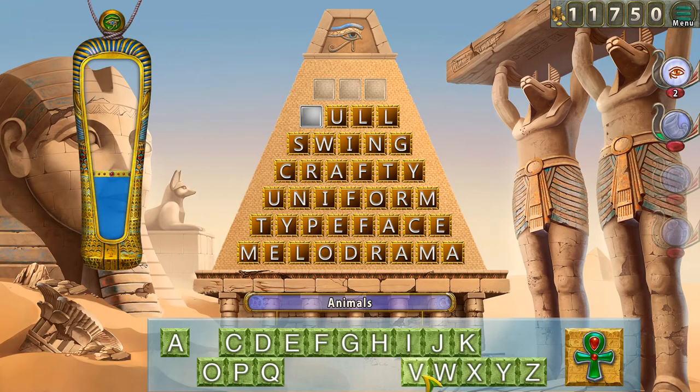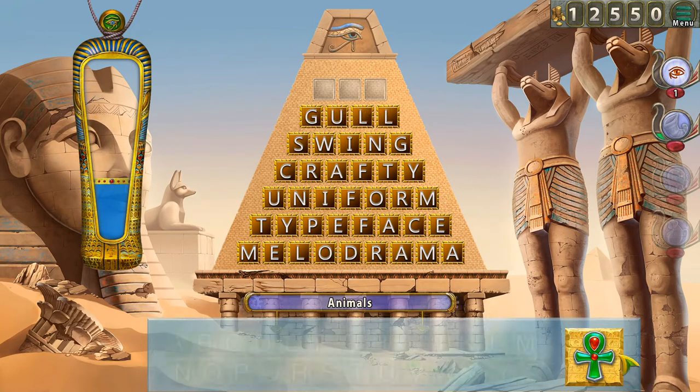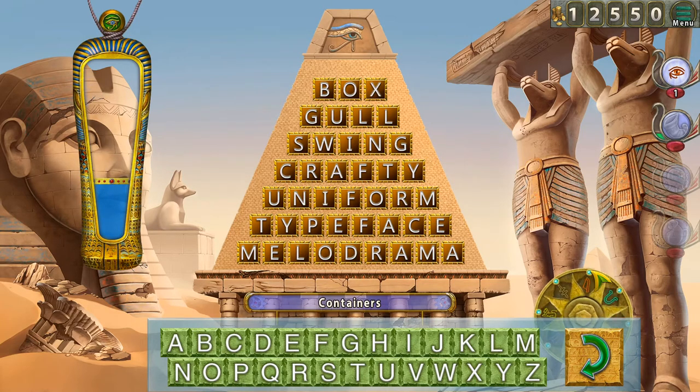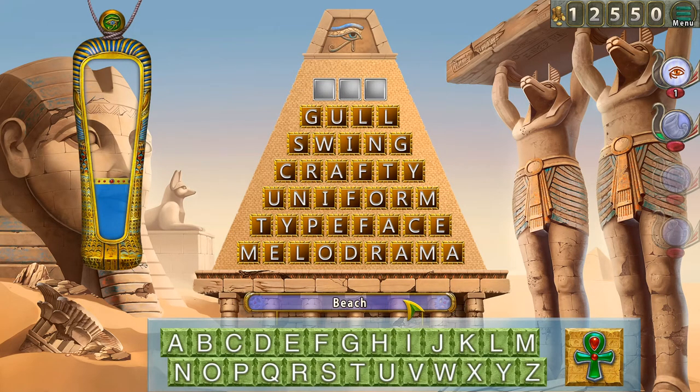None of these are animals. A goat? Okay — what animal is that? A container — a box. Are we going to straight-up guess? I'm going to try box. Please don't let it be wrong — oh man. A beach category.